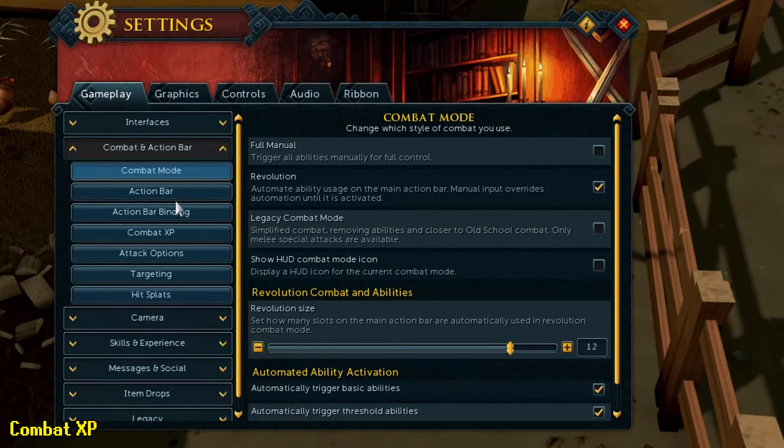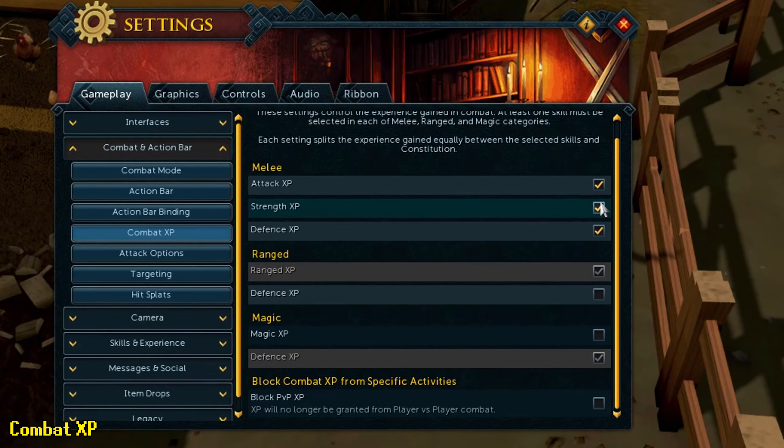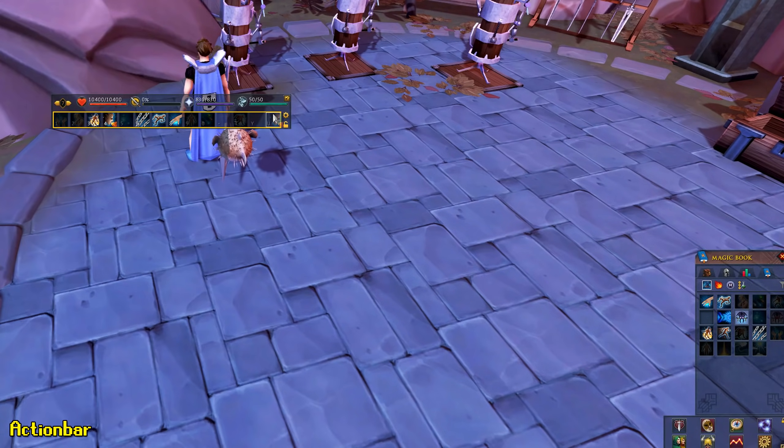Under the combat and action bar settings you can also find a setting called Combat Experience, where you can change what experience you actually gain when training combat. As a tip, always train your attack, magic, and ranged level above your defense level so you can use higher tier weapons, as armor is less relevant in RuneScape 3 especially early on. Now that you have your combat mode set up, it's time to set up your action bar.